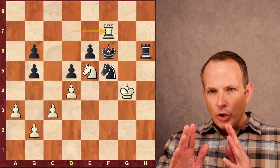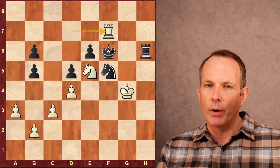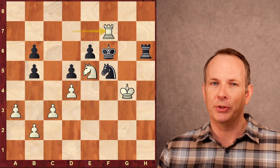This does remind me of Fischer. You create a small weakness, you work on it, create a second weakness, go back and forth between the two, then you strike with a brilliant tactic. A very strong game from Alireza Firouzja. Thank you for joining us at Chess Dog. See you again soon. Bye.